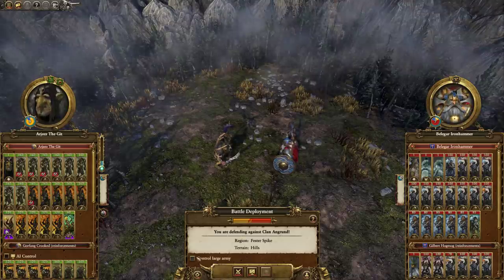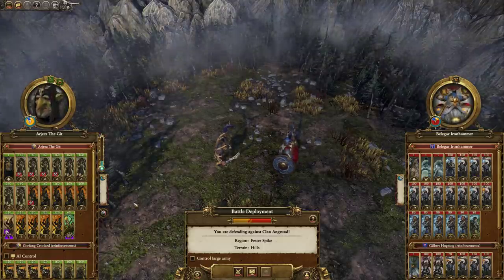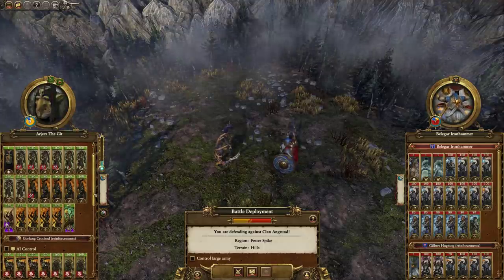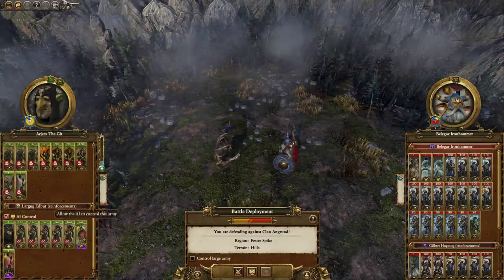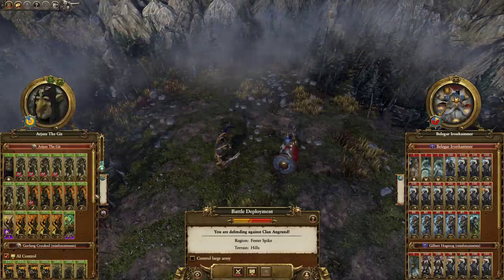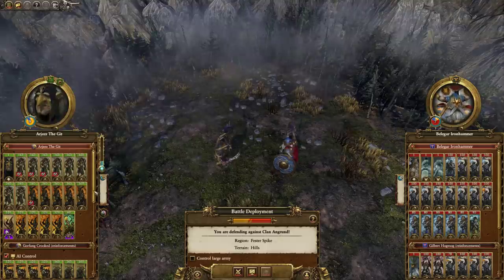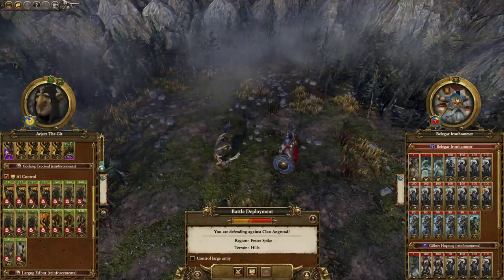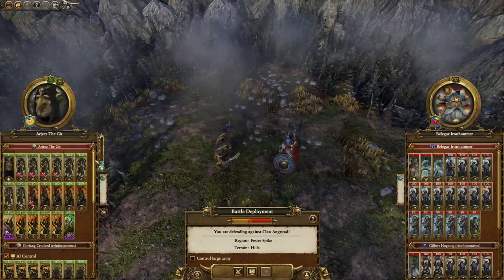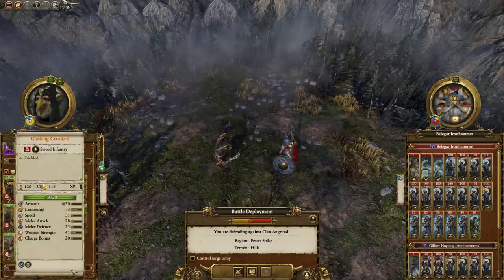By not controlling a large army — you've seen me do this a dozen times or more — what this does is make sure that each faction can only bring in 20 units at a time. So Belagar can only bring in his initial force, I can only bring in my initial force. But here's the new technique: you put your reinforcements under AI control, because technically that's not under the control of your faction. It creates an AI Crooked Moon faction. So what ends up happening is the limit to every faction is still 20 units on the battlefield — I'm only going to bring 20 — but my ally here is going to bring in another 20, so I'll have 40 units on the battlefield.